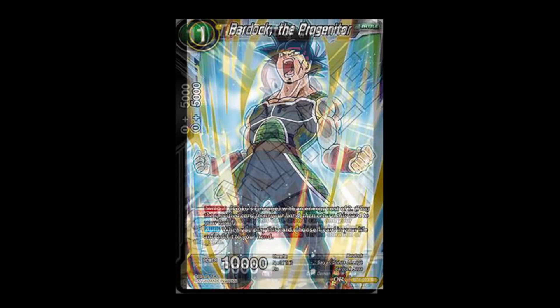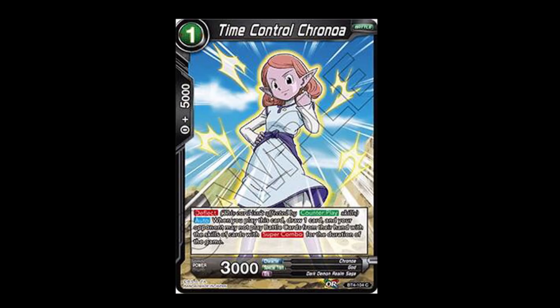In third place, we have Time Control Corona. This card made a huge impact — a lot of people were saying she's out of control and unfair because she's a very good card. When she comes into play, you draw a card. She also has a new mechanic called Deflect, which means counter cards cannot target her. But what really makes her phenomenal is that when she comes into play, after drawing your card, your opponent cannot activate any super combos that allow them to put battle cards into play. Essentially, her effect negates your opponent's Shugash. She's a hard counter to yellow, which was needed, though silver bullets may not always be the right answer.